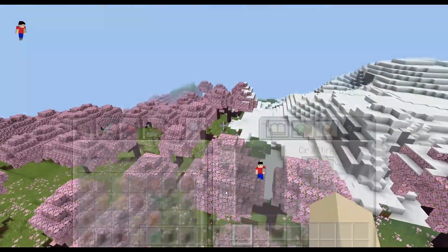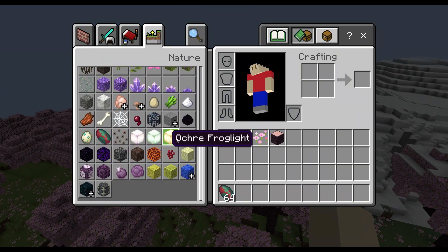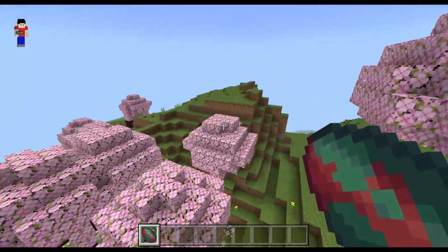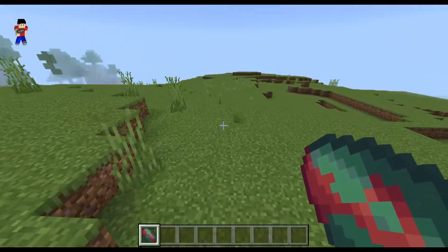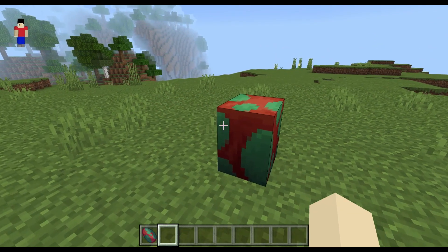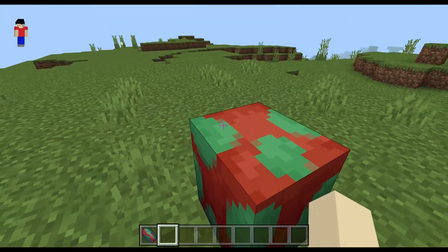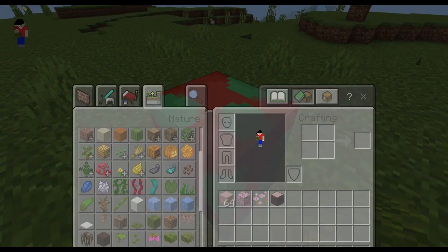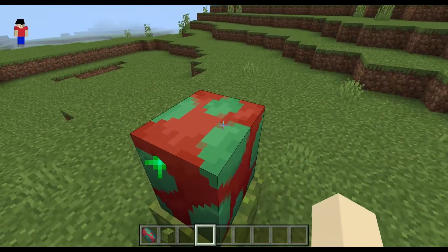The next feature I want to show you is the Sniffer. The Sniffer does not spawn naturally — you have to find its egg in a Warm Ocean Ruin. Once you get this egg and place it, it's going to hatch after about 20 minutes, but placing it on top of moss cuts the time in half, so it hatches in about 10 minutes.